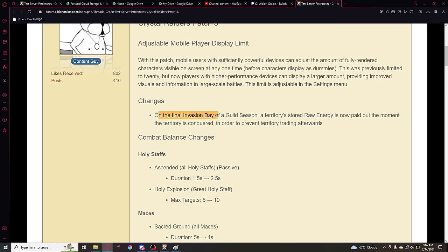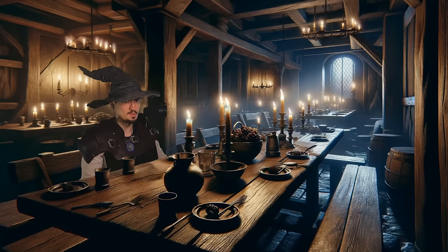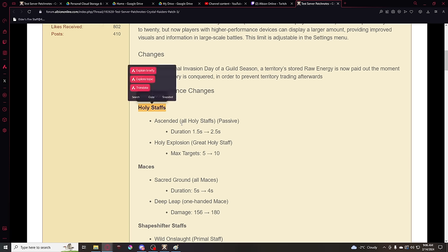On the final invasion day of a guild season, a territory's stored raw energy is now paid out the moment the territory is conquered, in order to prevent territory trading afterwards. That's alright. Combat balance changes — the part we've all been waiting for. First of all, Holy Staffs.